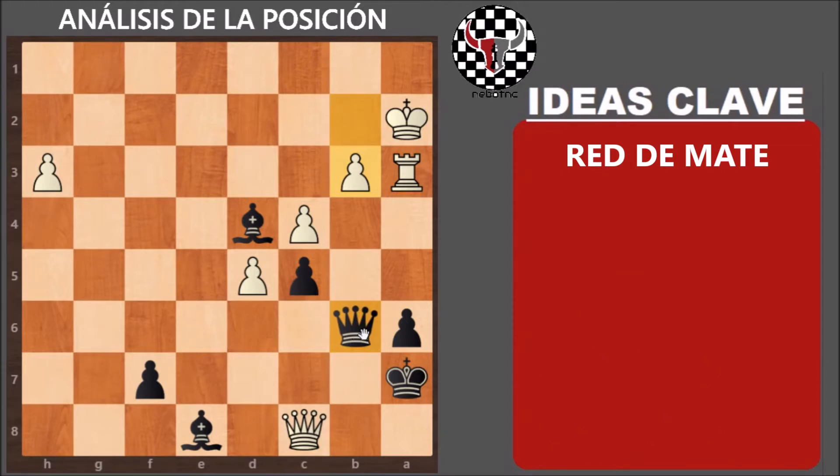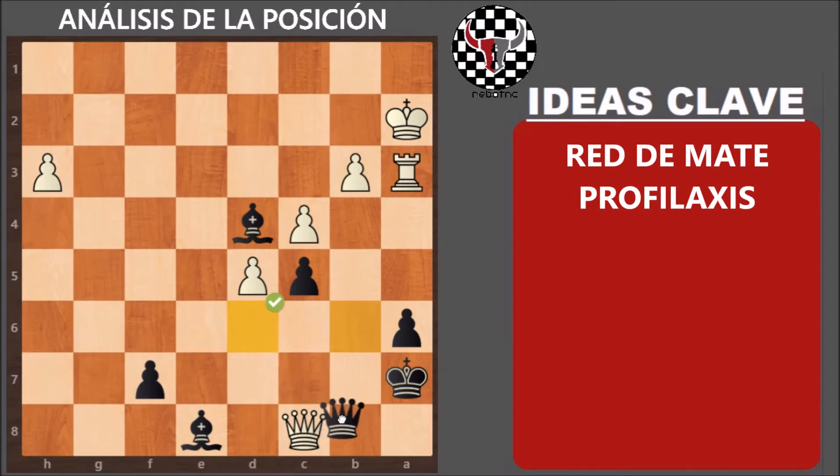El problema es que si tenemos que hacer una jugada previa antes de dar el jaque por la segunda fila, y si venimos a la casilla H6 para buscar el primer jaque en D2, nos tenemos que dar cuenta de que la dama blanca conseguiría las tablas por jaque continuo. Una vez que te has dado cuenta de eso, es fácil encontrar la jugada correcta que es dama D6, que amenaza el mate en dos y que además cubre las casillas donde la dama blanca tiene que dar el jaque continuo.